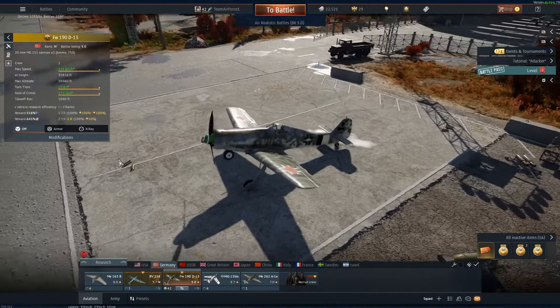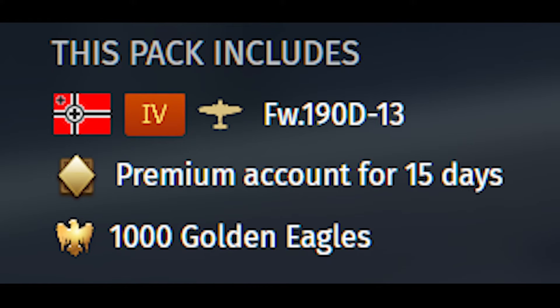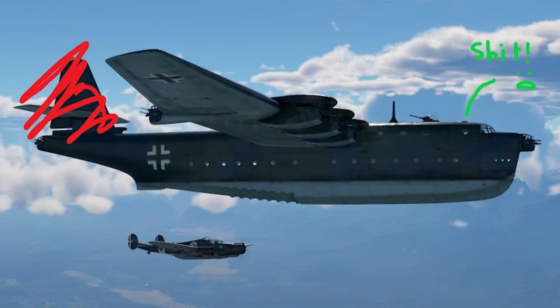Just kidding. Buy the Focke-Wulf 190 D-13 DoraPak. The 15 days of premium is more than enough to get you to jets, and the 2000 Golden Eagles allows you to buy more premium or other premium planes to have fun dying in — like the BV-238, which can't fly two kilometers without its tail being shot off.